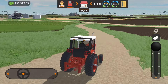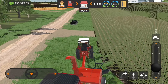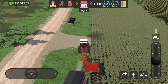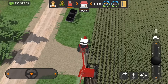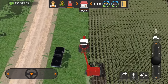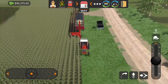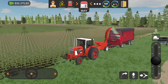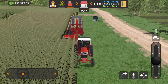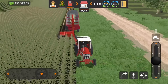We'll go ahead and test it out, make sure everything works. We'll get hooked up to it, swing it out, turn it on — it is only two rows, gonna take a little while, but that's the only thing we got to work with right now. But it's actually taking three rows — actually we can get four rows, so we are pretty lucky there. I don't know how long it's going to take to get a full chopper box, it's looking like it's gonna take a little while. That progress bar is not going up very much, but we are forage harvesting.